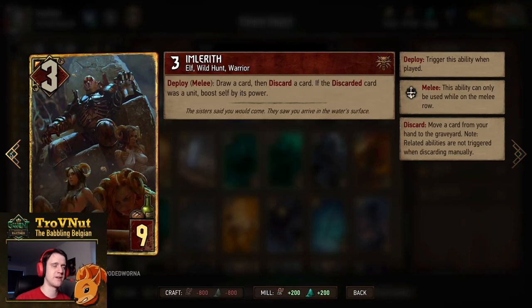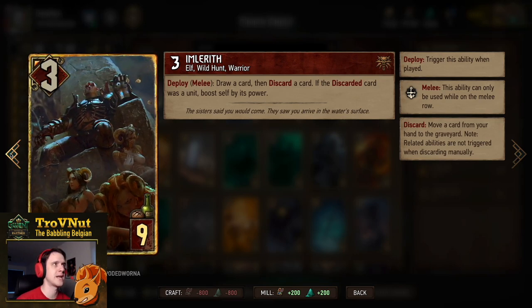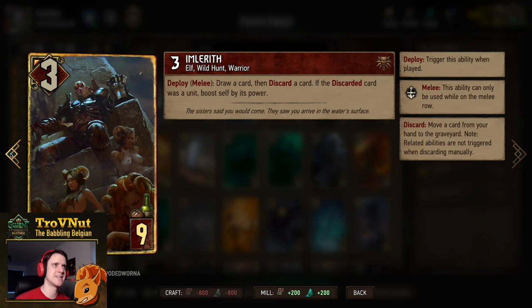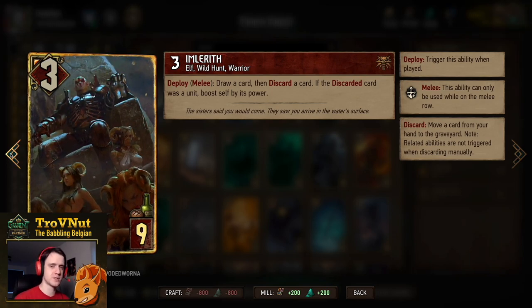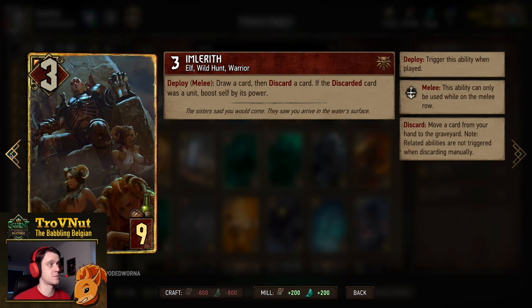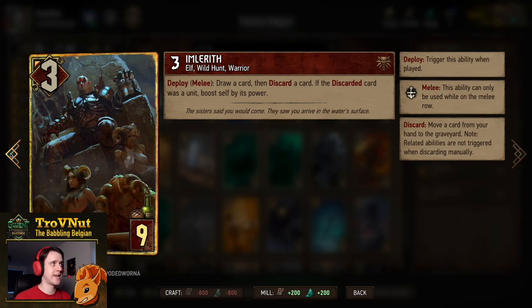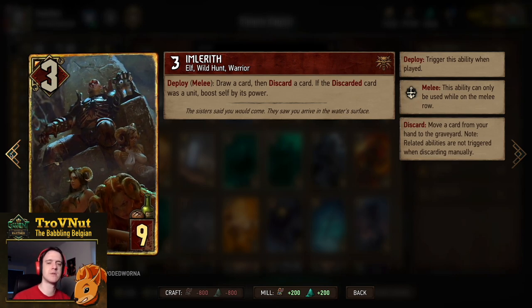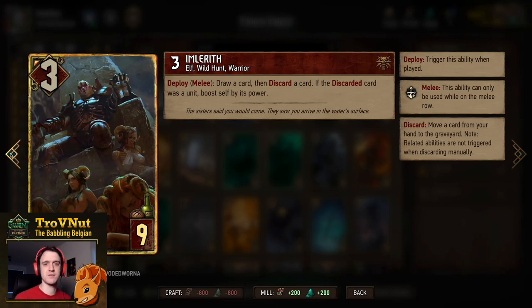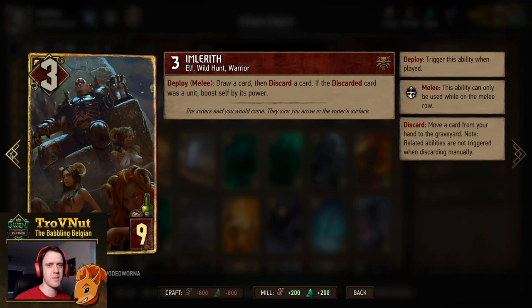Now we have Imlurith himself: 3 power for 9 provisions. On deploy, if you put him on the melee row, you draw a card and then discard a card. If that discarded card is a unit, you boost himself by the discarded card's power. In most cases you want to discard either an NL Conqueror or the Griffins — always go for Griffins if you can because Griffins boost Imlurith to 12, or 13 if there's frost on the other row.